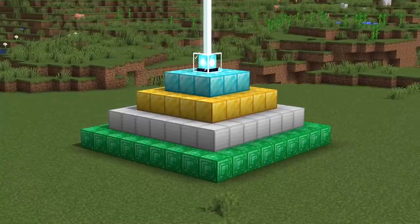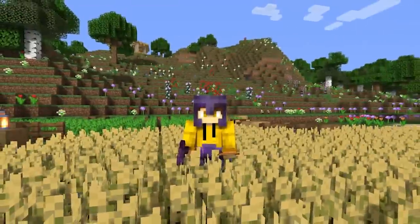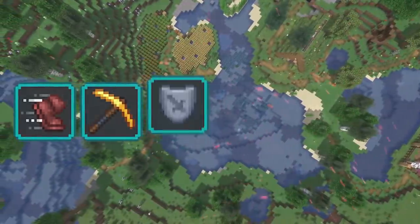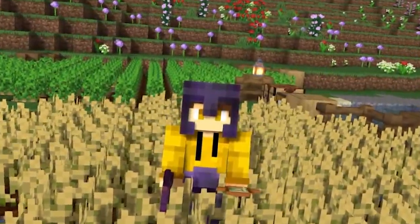This episode I want to get a beacon, but not just any beacon. We are going to make the biggest beacon possible in Minecraft. A beacon can give 6 possible effects: speed, haste, resistance, jump boost, strength, and regeneration. And to get them all at the max level at the same time, we will need 6 beacons in total. And that is exactly what we will try to get this episode.